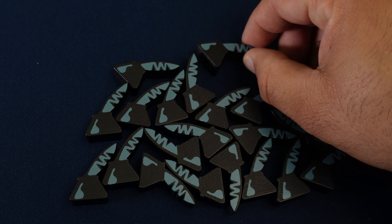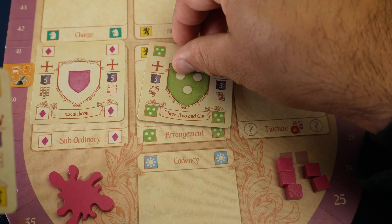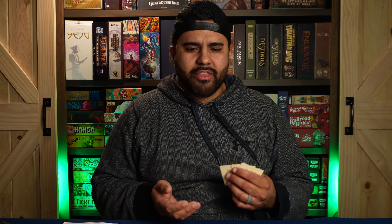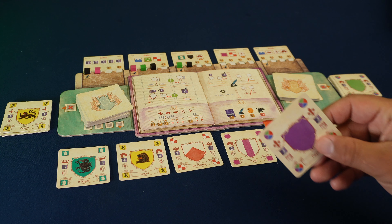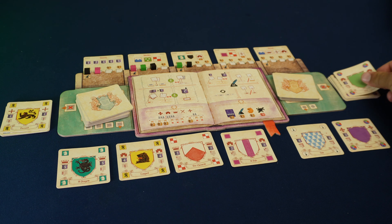Once per turn, players can spend one of their herald tokens to perform one of four side actions. The first is to play an element card from their hand and only spend one prestige to do so. The second is to draw a card from either the face-up display or one of the two draw piles. The third is to swap out the cards on display for new cards, and lastly they can draw a card from either the device or tincture discard pile.